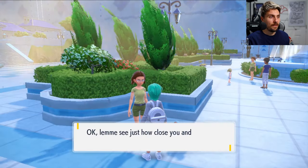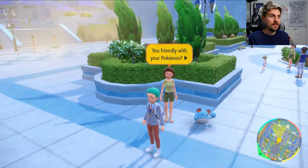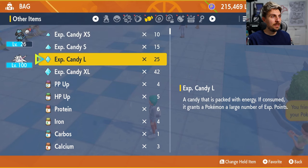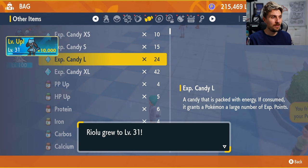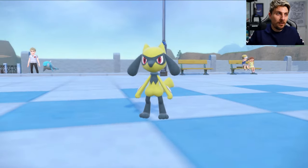We choose Riolu from our menu. She says: 'You're good friends — you definitely enjoy each other's company.' So Riolu is probably ready to evolve. We come back into our bag, use a large candy to give it a level up, and there we go — the berries are enough. That's all you need.